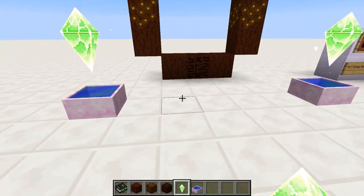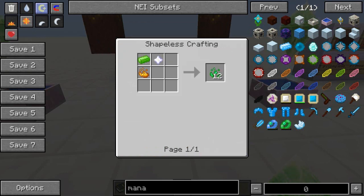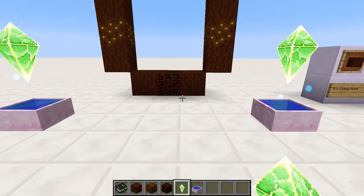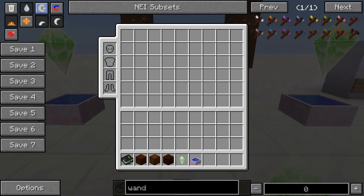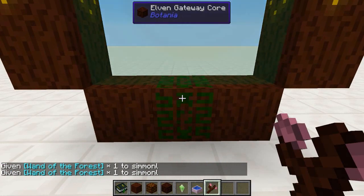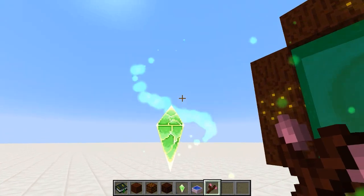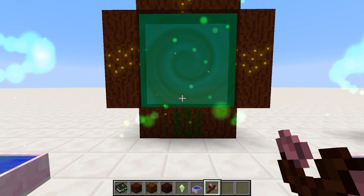Nature pylons are also fairly expensive. To make them we need essence of eternal life, which is made with a nether star, some terra steel, and a blaze powder — so not cheap. Now that we've got this, we grab our wand of the forest — actually we'll go with a pink one, seeing as this is the pink release. We click on our Elven gateway core and it lights up. We get this awesome effect of particles spiraling around the nature pylons, which opens up our Elven portal.